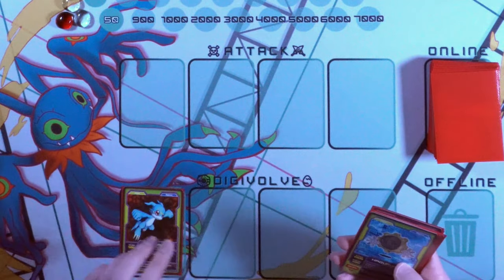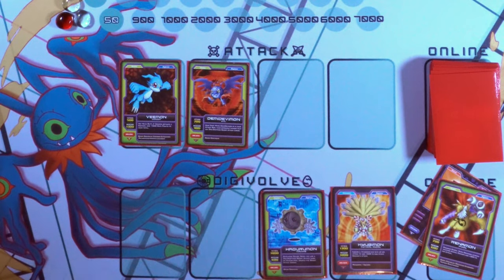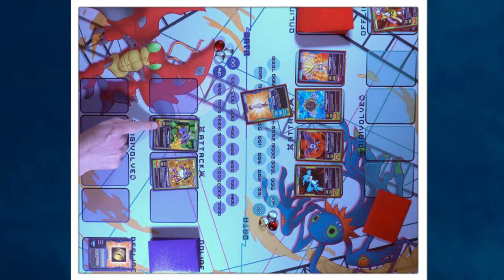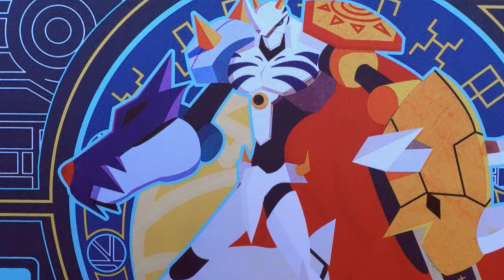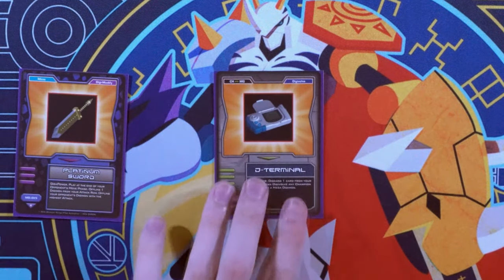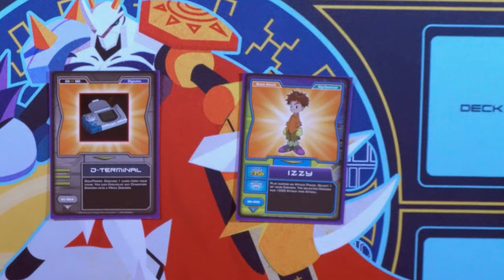On the surface, Digimon CCG has players battling back and forth, playing Digimon, leveling them up through Digivolution, and then using your Digimon to bonk your opponent's Digimon and attack their face — with the ultimate goal of collecting 7,500 data points to win. To support doing this, there are Digi-Modify cards that can disrupt the field, Digivolve cards that speed up making a big boss mon, and Tamer cards that act like battle tricks to randomly empower your Digimon.